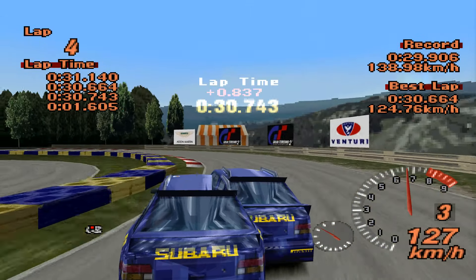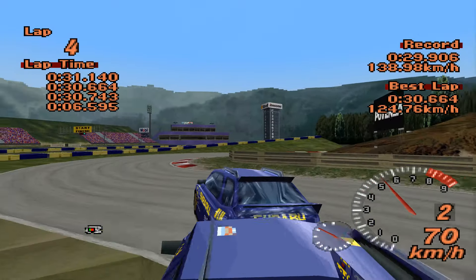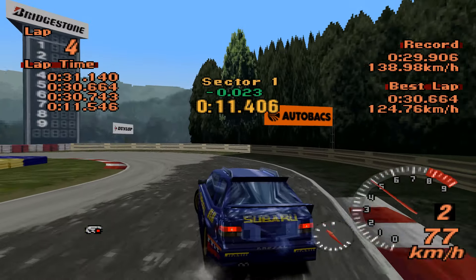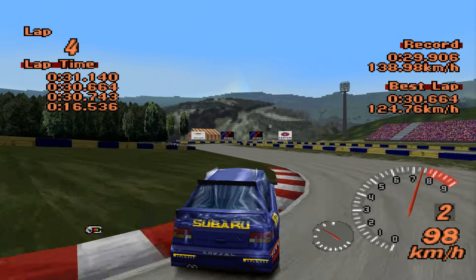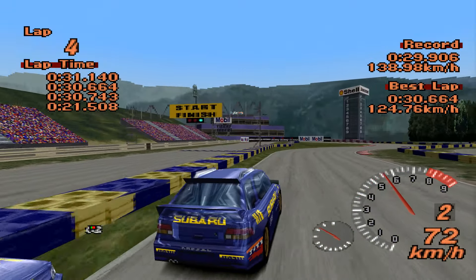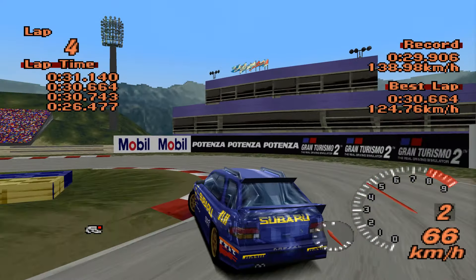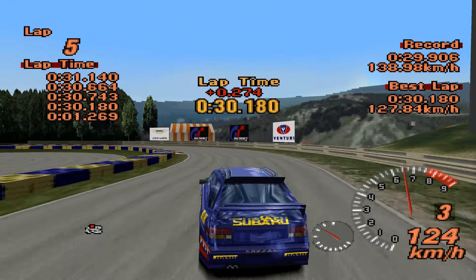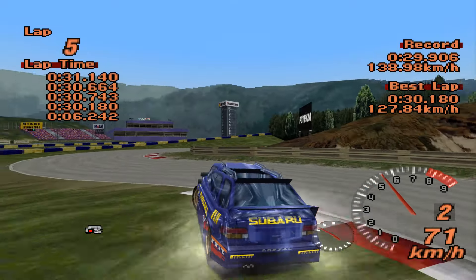A lot of these non-STI Imprezas went the way of the dodo in Gran Turismo after this game. The Bug Eye was in GT3, but I can't remember if there's a standard WRX in that game — I think they're all STIs. Then GT Concept brought the Pro Drive version, which is my personal favourite. I don't think they ever had just the standard WRX.